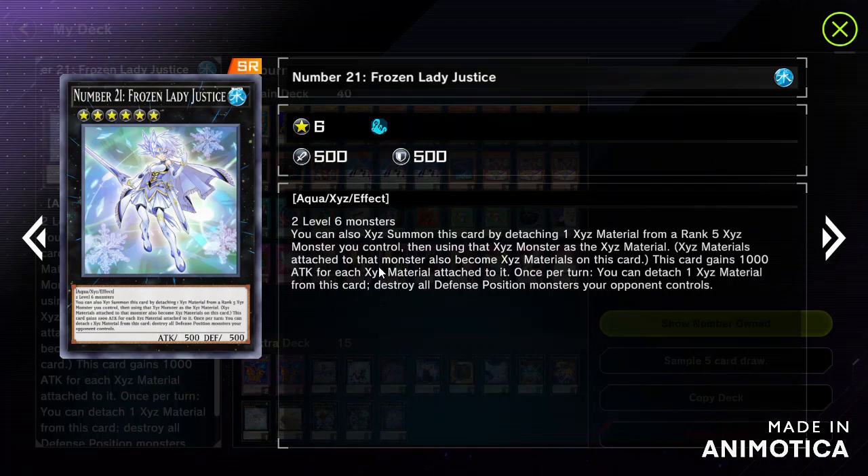Once per turn, you can detach one XYZ material from this card to destroy all defense position monsters you or your opponent control.